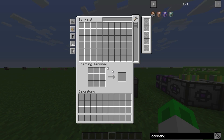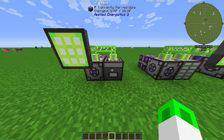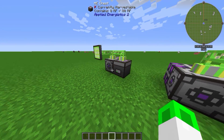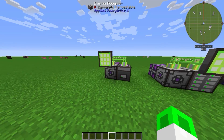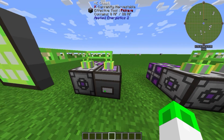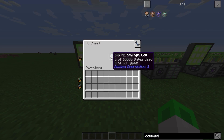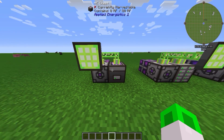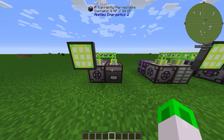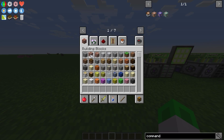This block is where you can access the system, and this block is an ME chest. It is for very beginners. I would rather recommend you to build something else, but I will show you this later. How does it work? You build all the stuff connected to each other — that's very important. Then you can see in the ME chest we have an ME storage cell, and the ME storage cell works like a memory card so you can save items on it.